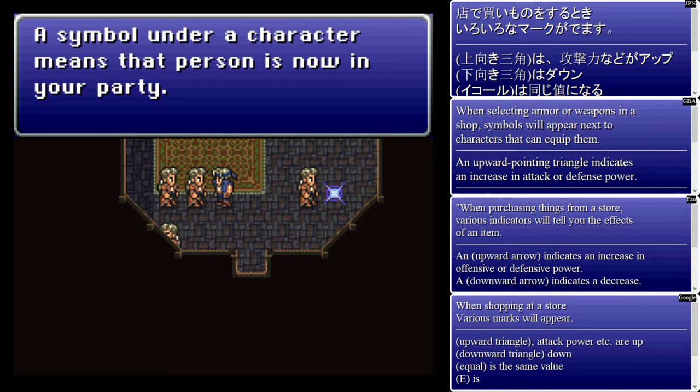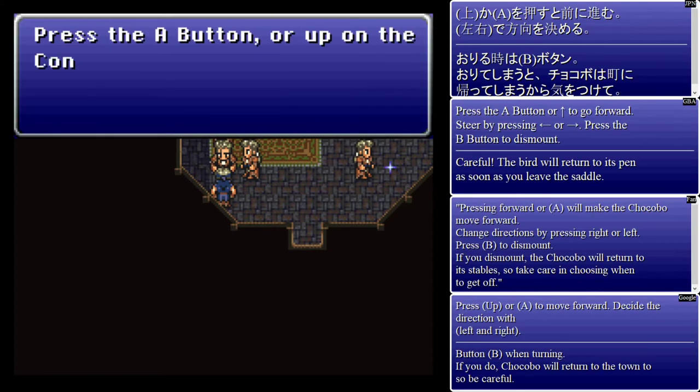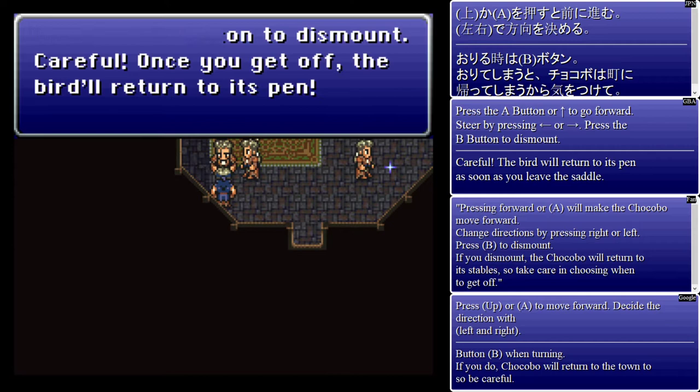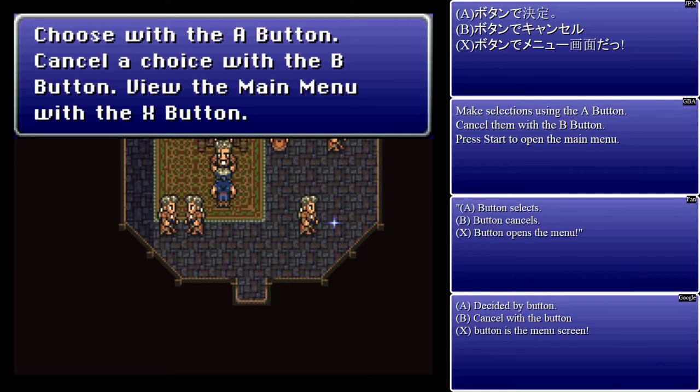Want to know how to ride a chocobo? Press the A button. Yeah, we don't really need to learn about this right now, but actually we can go ride a chocobo. In fact, I will be showing that off. Choose with the A button, cancel a choice with the B button, view the menu with the X button.